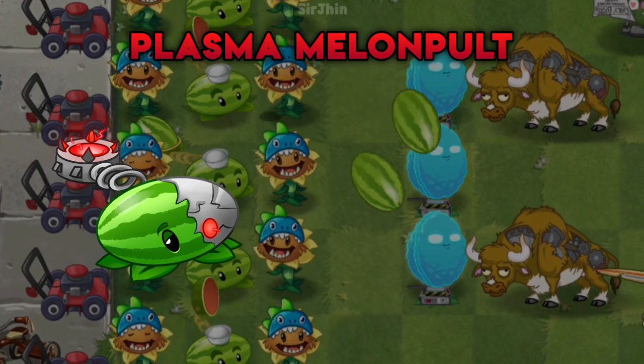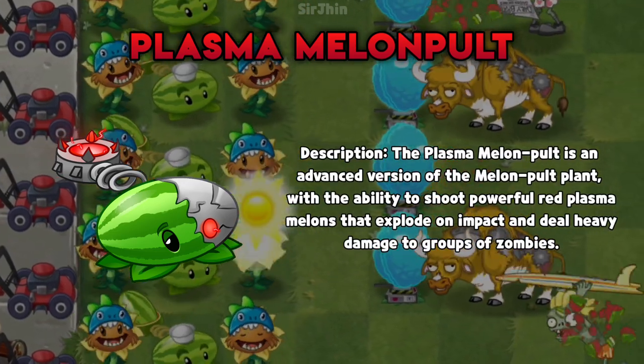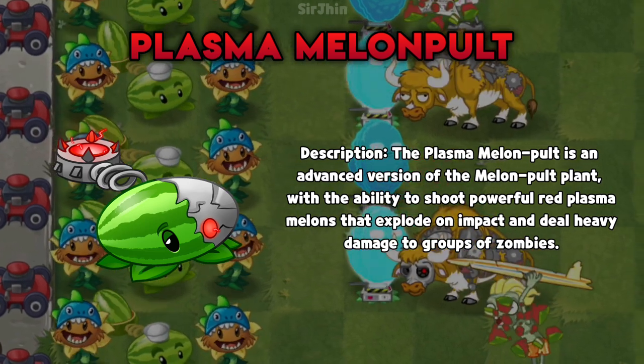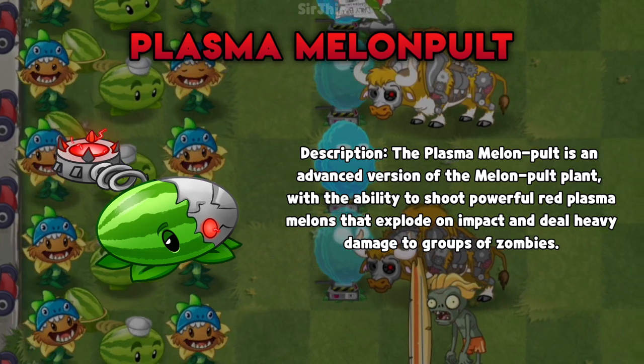Next, we have the Plasma Melon Pult. Its increased firepower and splash damage make it a great choice for defending against hordes of zombies.